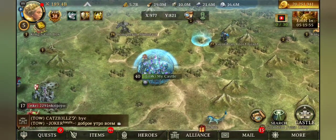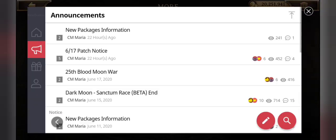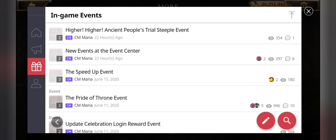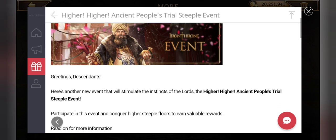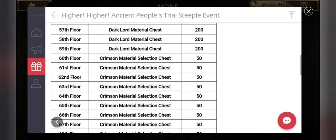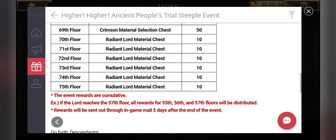There's also another event running if we look in the forum — it's on the Steeples. Reaching higher levels of Steeples is going to give you a considerable amount of Dark Lord Chest, Crimson Material Selection Chest, and finally Radiant Chest. That's kind of cool because I had totally lost interest in steeple hunting, so this kind of re-invokes that for me.